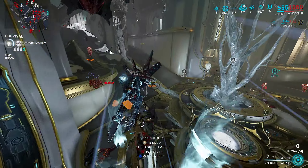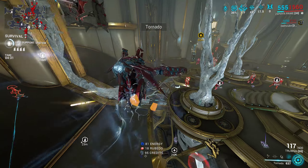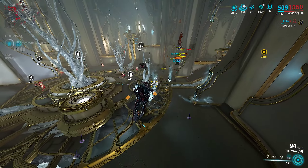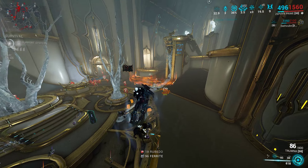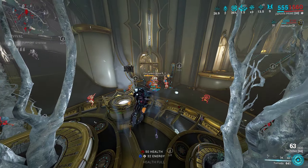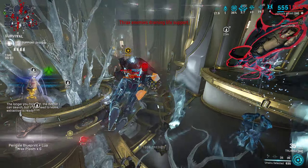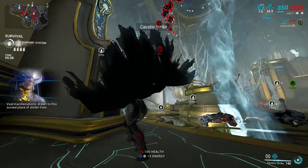This is why I call it the attack helicopter build — you're hovering in the air blasting away like a little attack helicopter. One important note: don't float too high. If you're too high in the air, your vacuum won't reach the energy orbs on the ground, and eventually even Death Cube won't be able to keep up with your energy drain at that height.